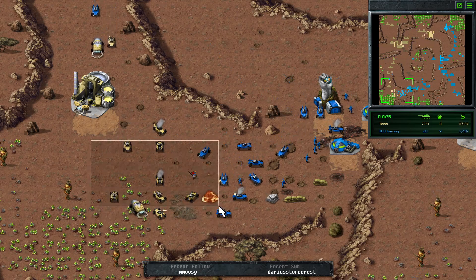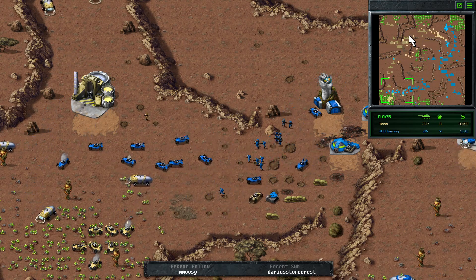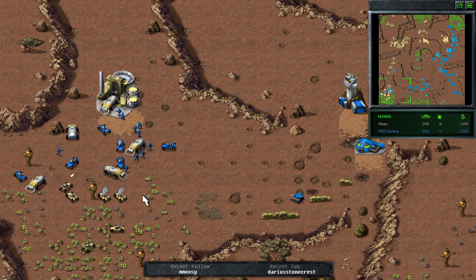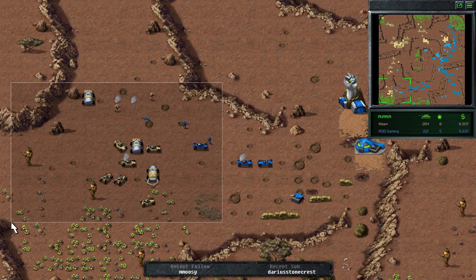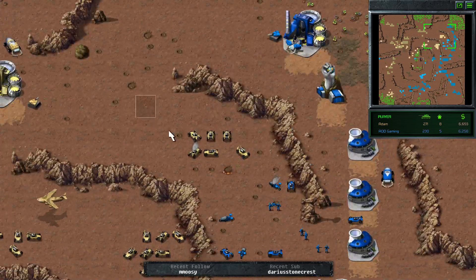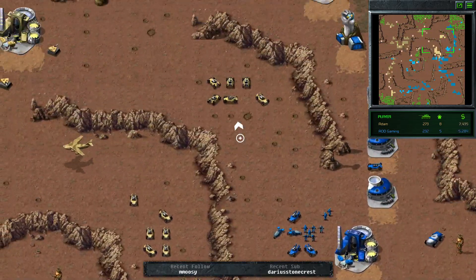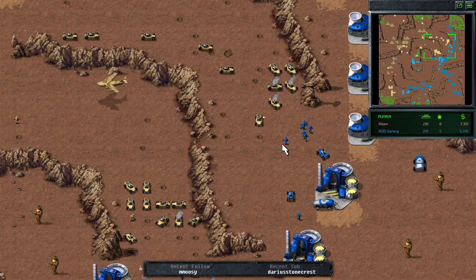Atom doing some pressure in the top right while AOD is taking pressure on the bottom left. AOD's got turrets down. Looking at the Tiberium on the map — the starting section is totally mined out for AOD, whereas Atom still has a little bit left. Two refs go down for Atom, so AOD is now back on top of the eco game. AOD definitely has more refineries and better map control at the moment, even though Atom has a kill count lead.